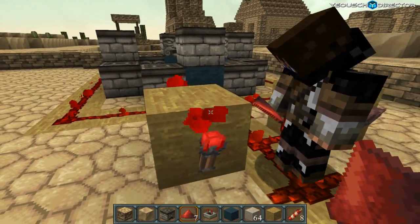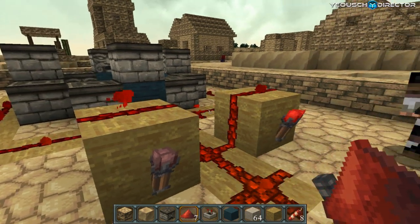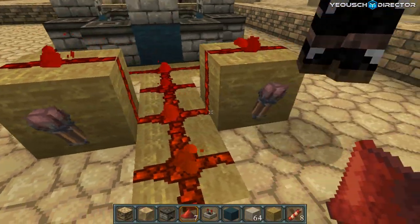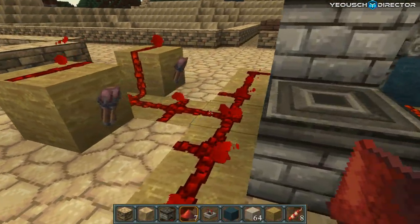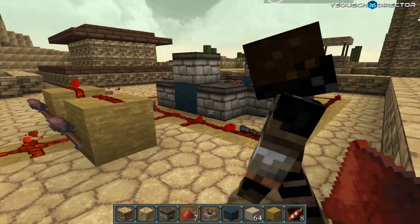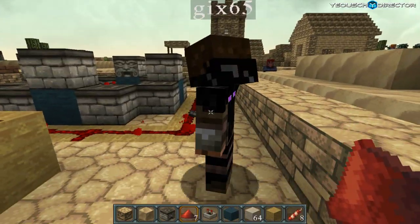Redstone up top, and bam — it just starts going. Throw a lever on that. Yeah, and that's it. Very simple. I'm sure there's a better way of doing this, but this is what we came up with, and it works really fucking good.